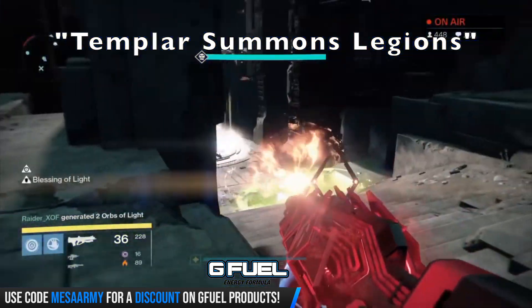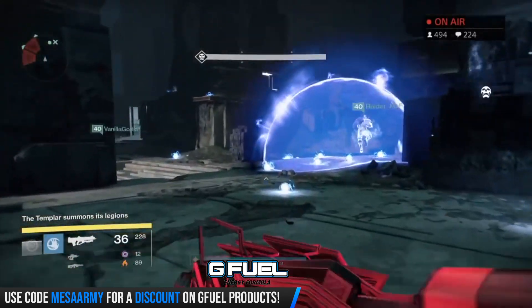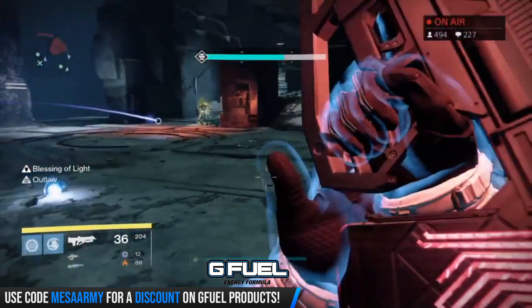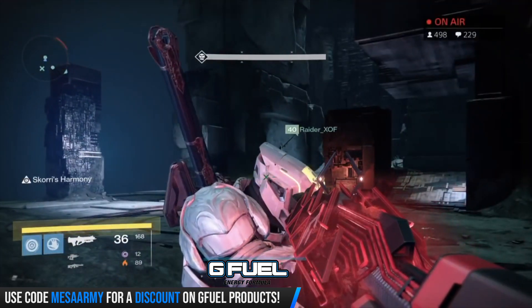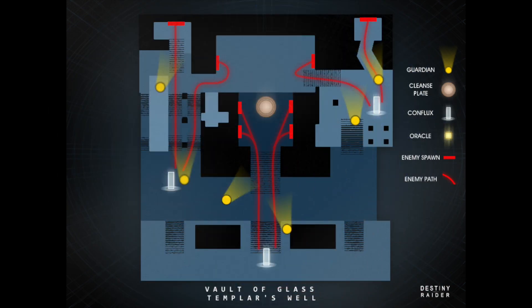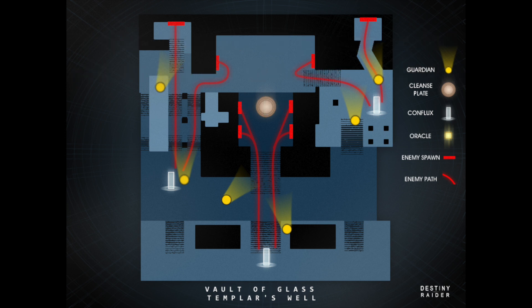For the conflux encounter, three Guardians left and three Guardians right, with two focusing on the middle for ads, fanatics, and the Templar's Legions. To summarize, you protect the confluxes in three phases — first the bottom one, then left and right, then all three at once. Kill all the ads, don't step in the green goo, and if you get marked you need to cleanse at the central well while the Templar shoots down at you. Once you protect all three, you move on to the Oracle phase.